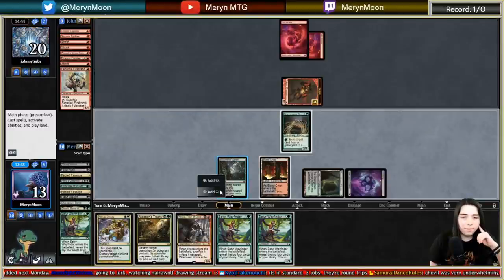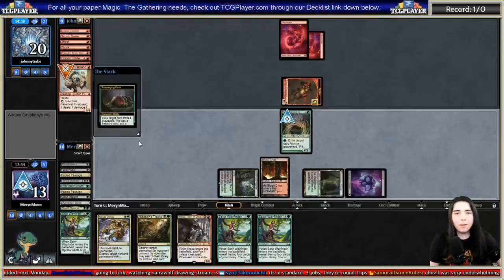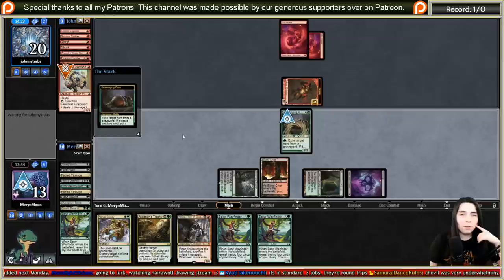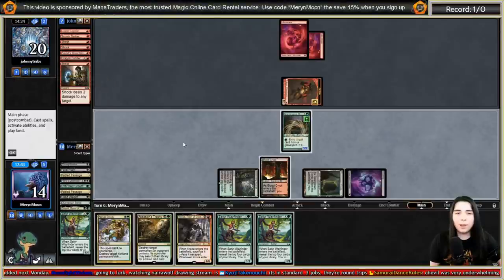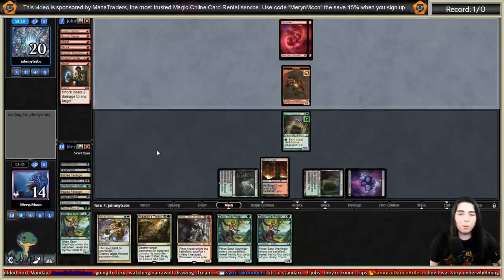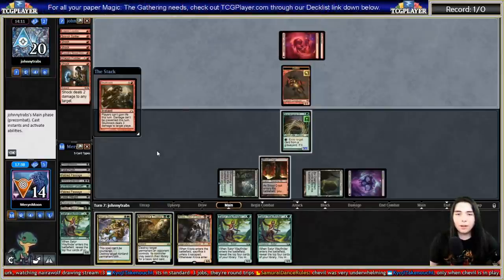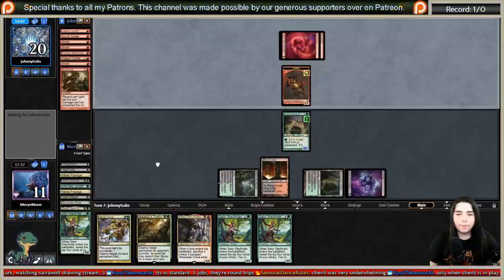Come on, give me an untapped land. Let's get out Scavenging Ooze — it's out of Shock range. Scavenging Ooze eats their stuff, gets fatter. Their hand is Reckless Bushwhacker and one unknown. Shovel did some serious work here — he would do massive work against Mono-Green Stompy too since he has deathtouch and Mono-Green doesn't have a lot of removal. If you're going up against Mono-Green or a deck like this, he's a must-answer card.